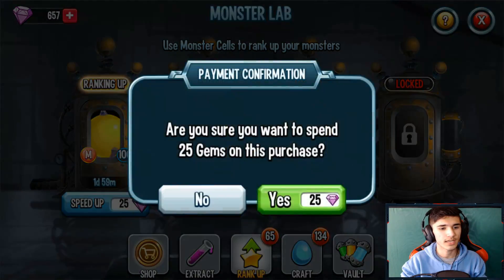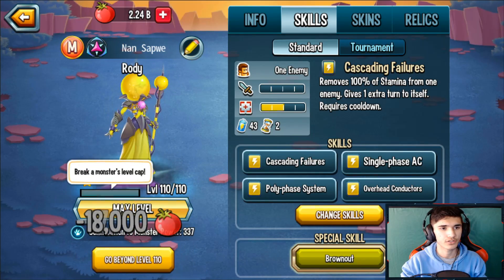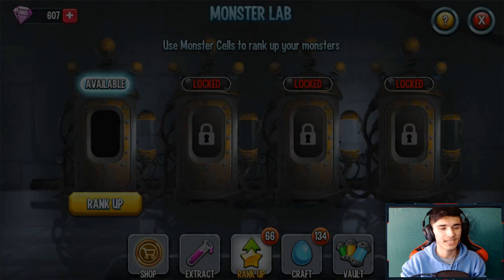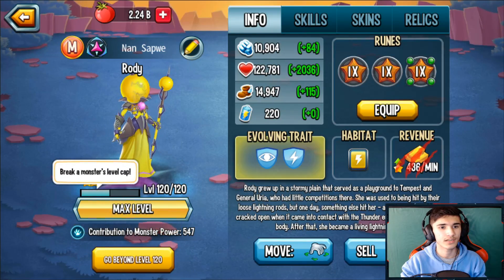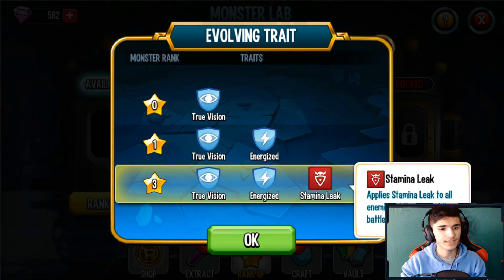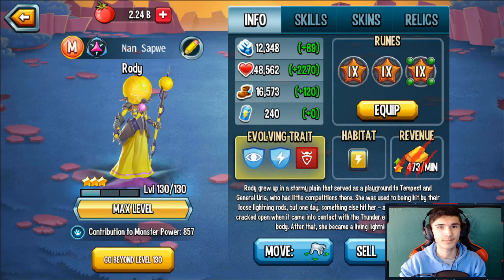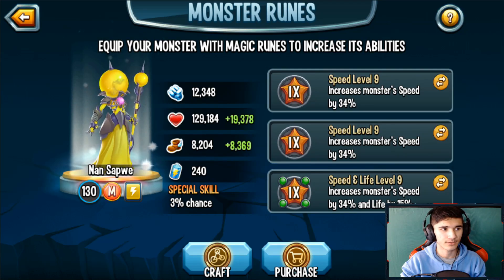We're gonna quickly rank this monster up to rank 3 so she can compete in PvP. At level 130 — that's level 110 there for those who want to see the stats. Many players will get it to 130 since if you purchase the exclusive pass you get a guaranteed rank 3. Here are the rank 2 stats, and then rank 3. At rank 3: 12,348 power, 129K life, and 8,204 speed.